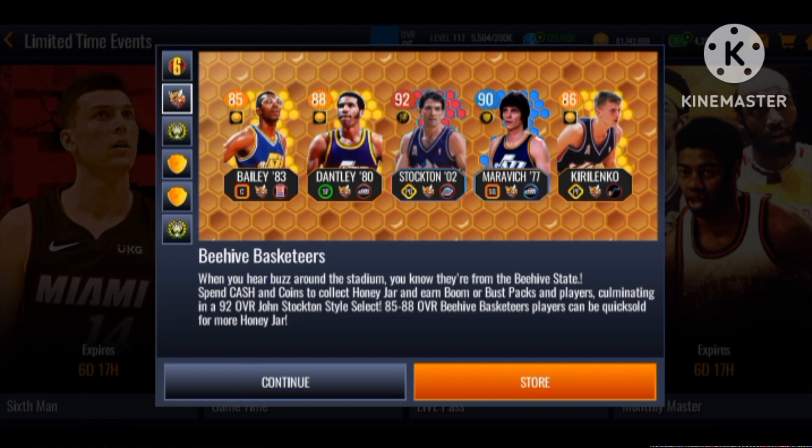We also got the Beehive Basketeers — basically a Utah Jazz Sentinel promo. We got John Stockton as the grand master and 90 overall Pete Maravich as the master. And you guys can see that these are the cash and coins type packs.